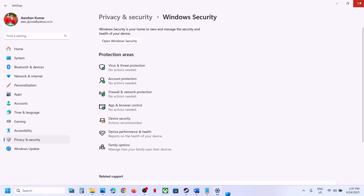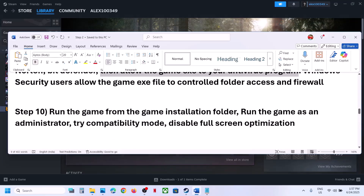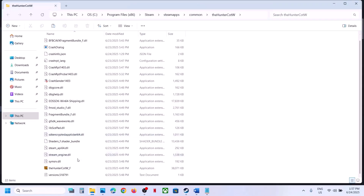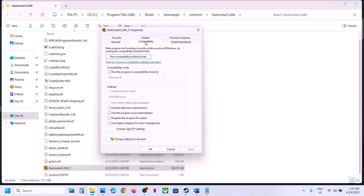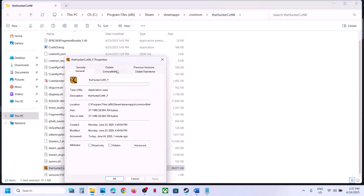Once the game is added to the firewall list, launch the game and check. Still not working? Run the game from the game installation folder — right-click on the game in Steam, select Manage, click Browse Local Files, and double-click the exe to launch. If that doesn't work, right-click the game exe, go to Properties, Compatibility tab, and check 'Run this program as an administrator'. Hit Apply, click OK, and launch the game.